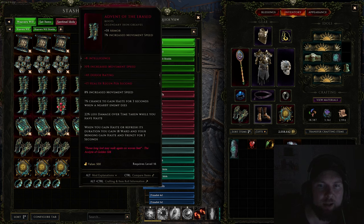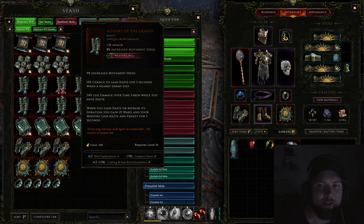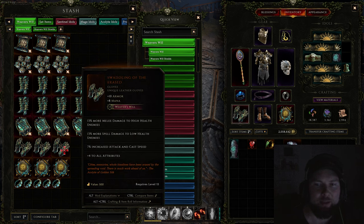Once it starts adding affixes, it'll turn red like this, and you can see that this pair of boots now has eight stats: intelligence, movement speed, dodge, and health regen per second — on top of the normal base stats of increased movement speed and chance to gain haste. You can slot these into many different builds, making them very powerful items.